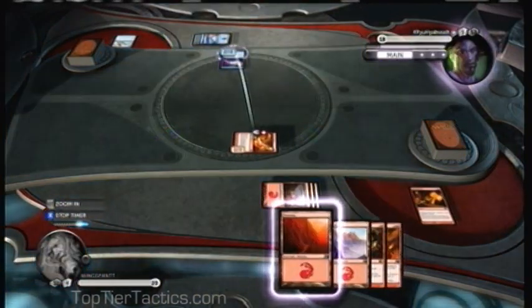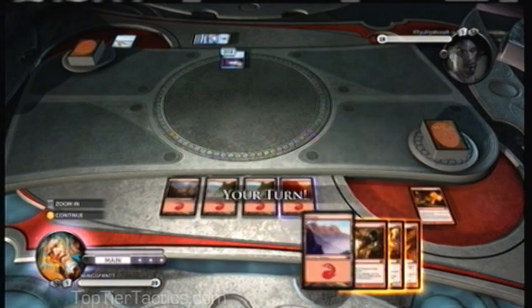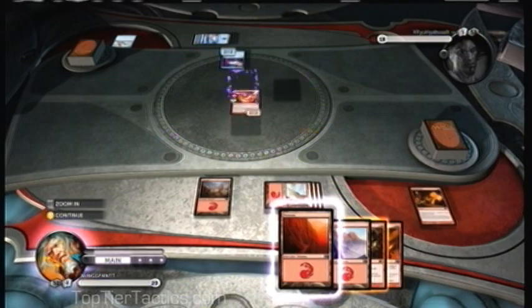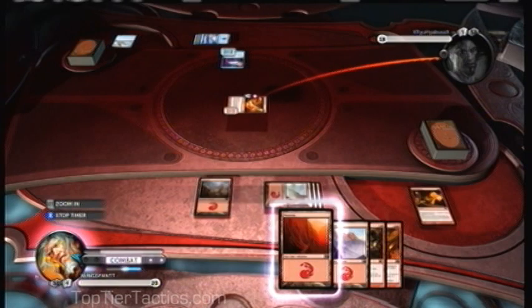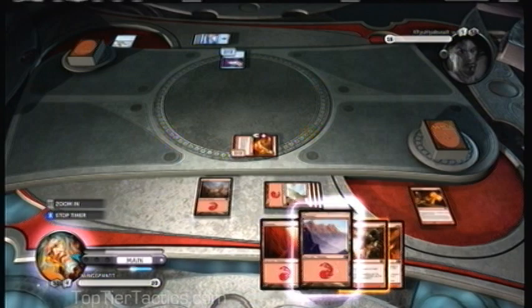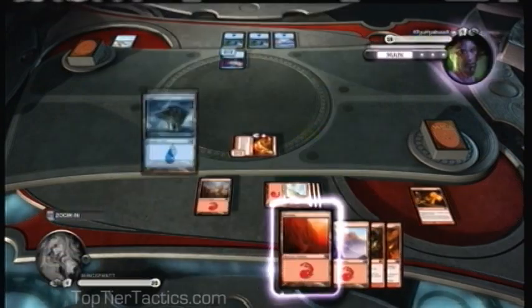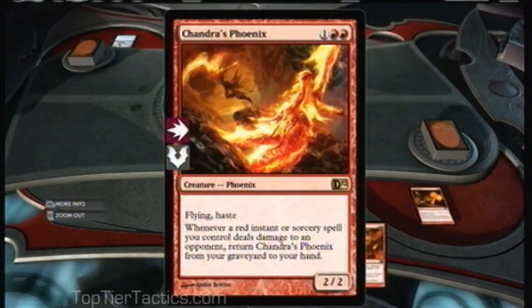He plays a 2-2 creature that's going to bounce one of my cards — it bounces the Phoenix. Not amazing because the Phoenix has Haste, so it comes out and hits him again, but it forces me to waste my whole turn replaying it. Tempo is very important in Magic because there are tons of times where you lose and you would have won if you had one more turn. Forcing someone to waste their whole turn is basically a good play.